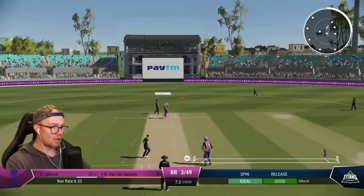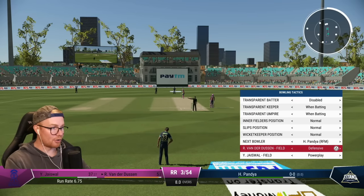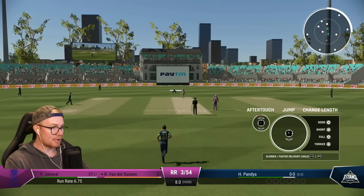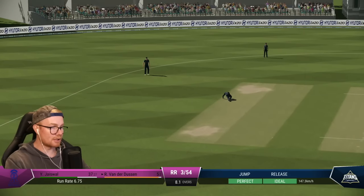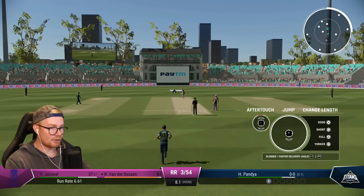Huge inside edge, just going to go for four. Going to give Pandya one over and then, depending on how he goes, I want to bring in Tawadia straight away if Rashid Khan starts off that well. Tawadia — not as good as Rashid Khan, still a leggy, and hopefully he can get a similar sort of result. We'll see how hard it goes here with Vanandusten on strike.